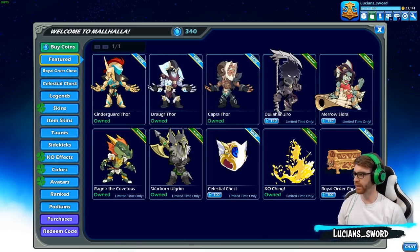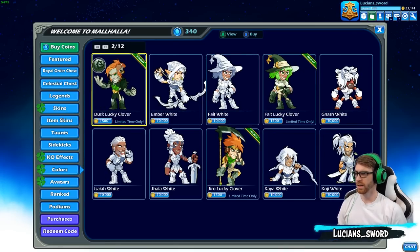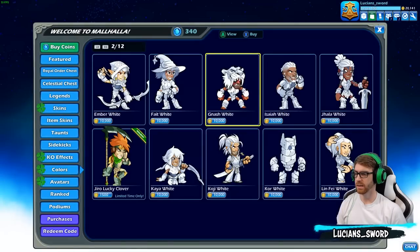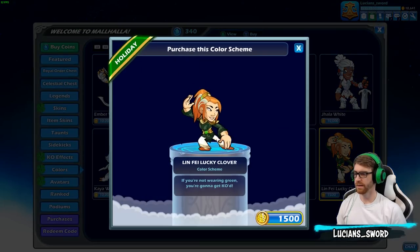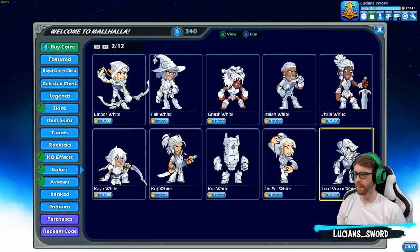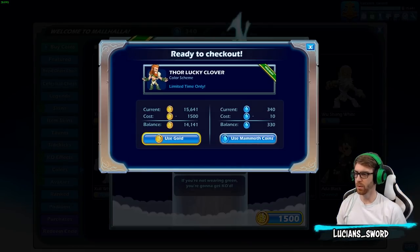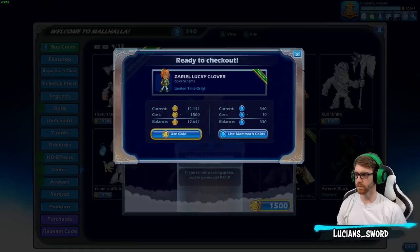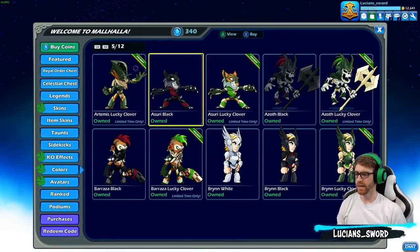Let's do some shopping — let's get our Lucky Clover colors for all the legends that have been new since the last time we did this: Jiro, Fate, Linfei, Rayman, Thor of course, and Zario. So now we have Lucky Clover colors with every single legend. Very nice.